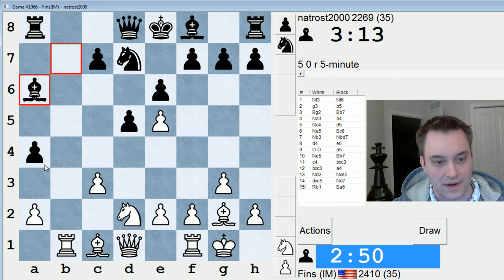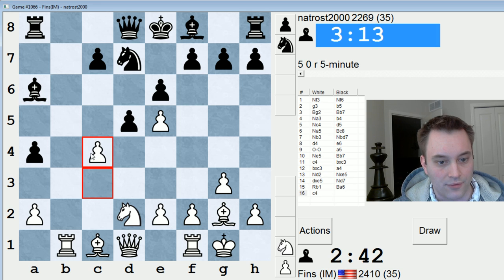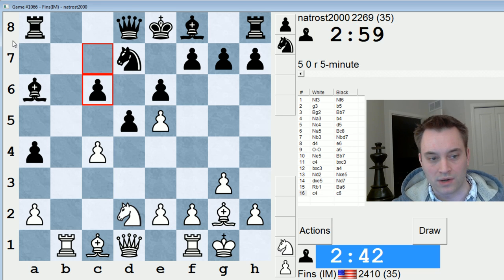So the A4 pawn is hanging, but if I take it, he takes E2. I'm thinking C4 might be a better way to play this. C4 is thematic, trying to get rid of this backward pawn. If he takes E5, then I can take A4 with check, or take on D5 first — it might be even better. I want this light square bishop to participate down the diagonal, so that's why I'm playing it this way.